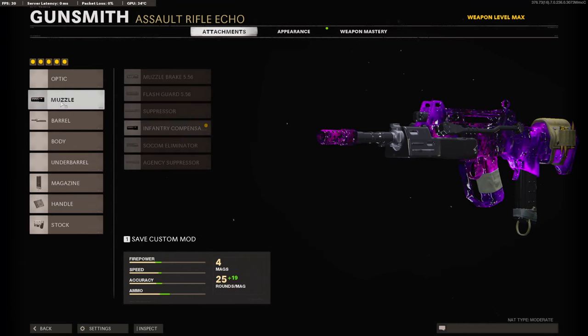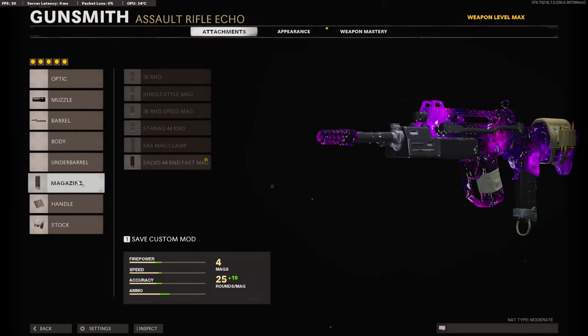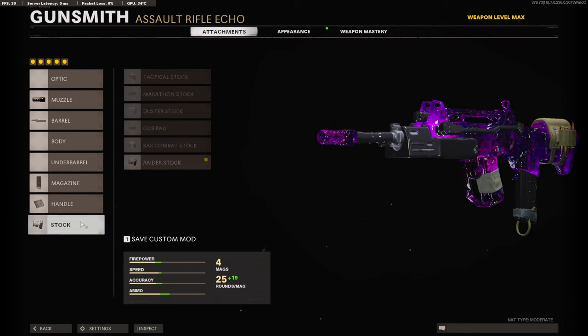Alright, so for the attachments, you're going to need the infantry compensator, a reinforced heavy barrel, a 44 round fast mag, an airborne elastic wrap, and a raider's stock.